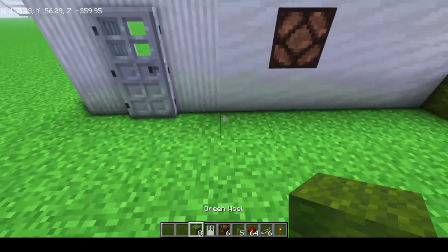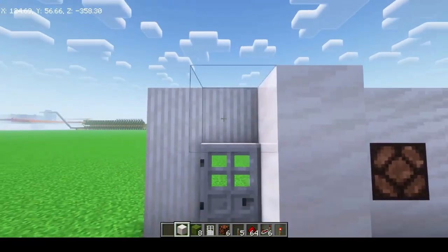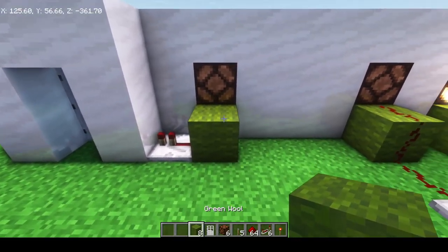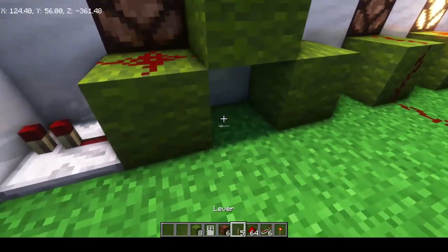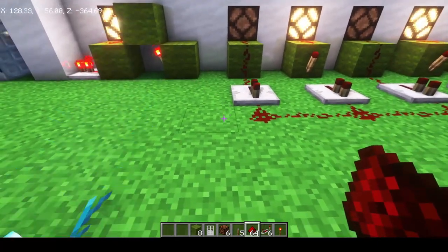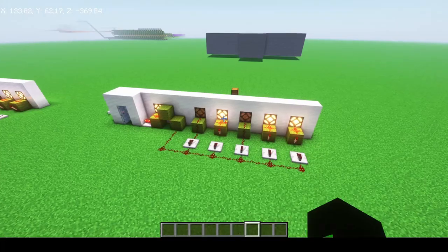What we are going to want is a repeater here and a repeater here. Just for the time being, I'm going to make a little box like this, so it's kind of like a hallway. You're going to want your green wall here, a redstone dust there, and then we can place a redstone torch just like that. Then all you have to do is run your redstone wire into it like this.